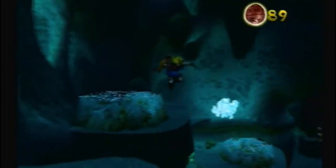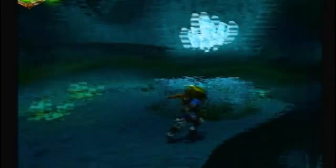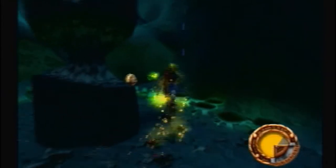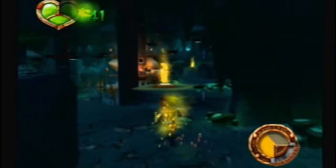Use this to get all those precursor orbs, and another precursor orb here. Yeah, this area is really annoying. Let's grab this yellow eco — yeah, come on, show yourself. We got him. Boom — got four crates at once with that yellow eco.